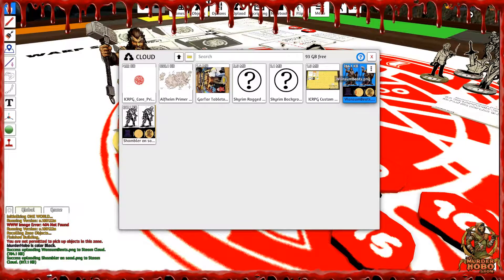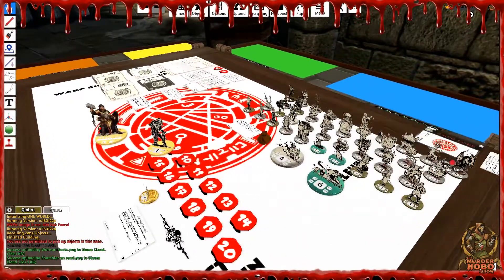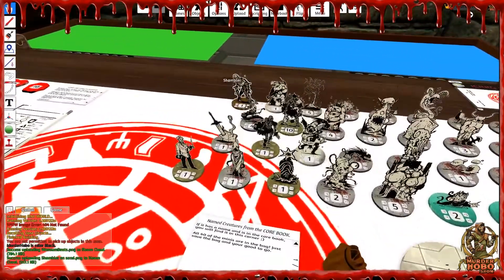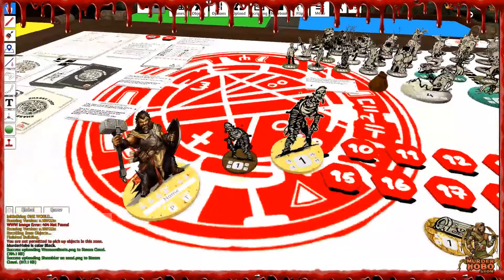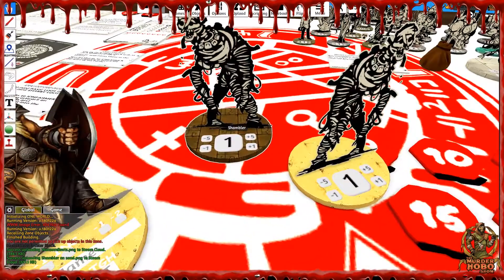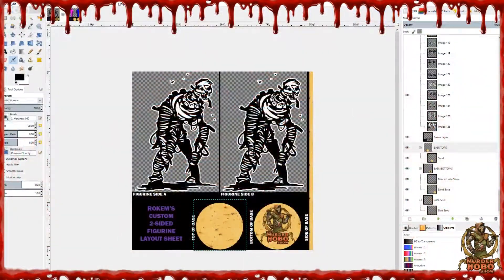The reason I don't use the cloud manager is that there's no organization — it puts everything in upload order, and my OCD needs a bit more control. That's all there is to it. There's that shambler, and the other shambler I have on this table is on a different background — here he is. Increase his size and you can see I've got my shambler on some kind of Aztec floor, which is pretty sweet.